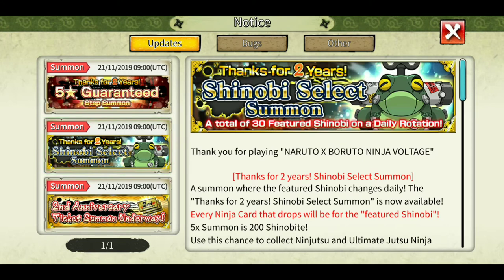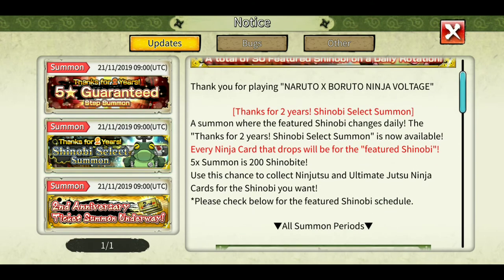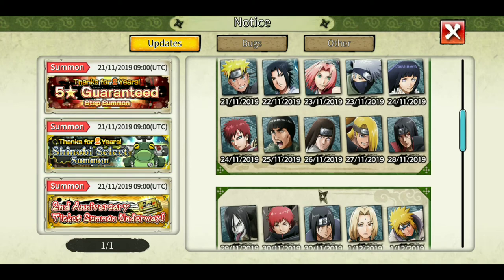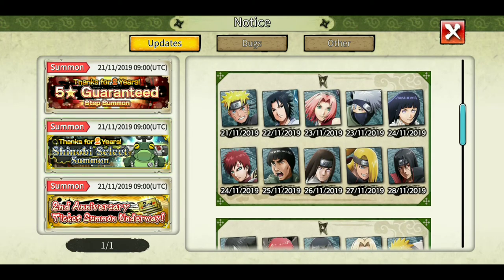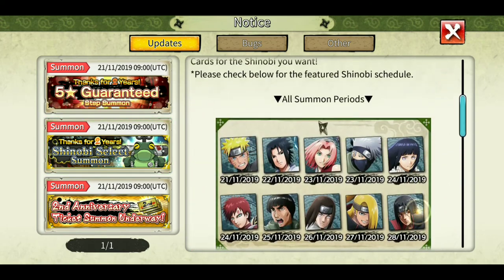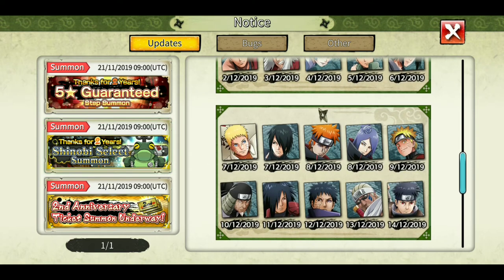The shinobi select summon changes the available character every day on its banner. For 200 shinobites you can pull five cards, and the ninja cards on the banner will be of that day's featured character. It's guaranteed you can get the ninja jutsu from this banner, and maybe the ultimate jutsu if you're lucky. Check the schedule of which characters appear on which dates before summoning. I think I'll go for Shishui, and I also want Obito's teleport.